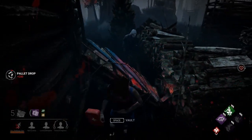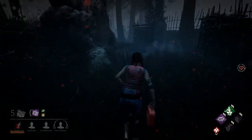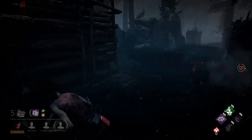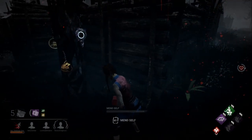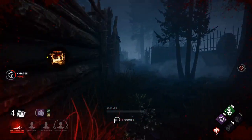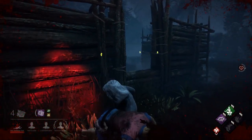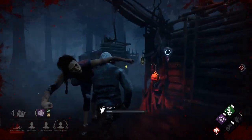Blood Lust is what the killer gets if they're in a chase with you for an extended period of time. It's important to either drop a pallet on the killer to stun them, or to force the killer to break the pallet, which will also break Blood Lust. Now I'm knocked on the ground — I'm in what's called the Dying State. The killer picks me up on his shoulder and puts me up onto a hook.